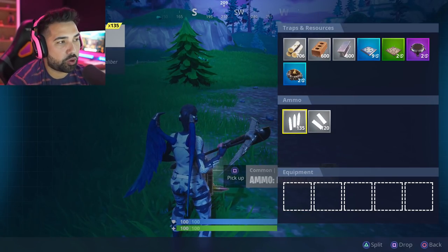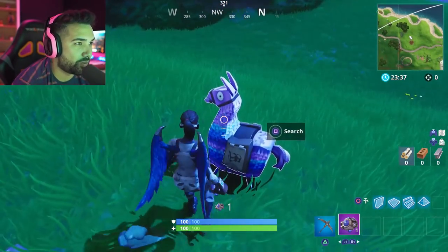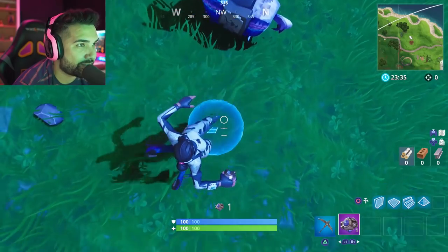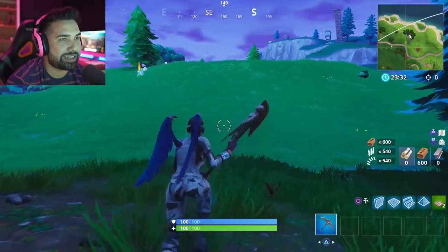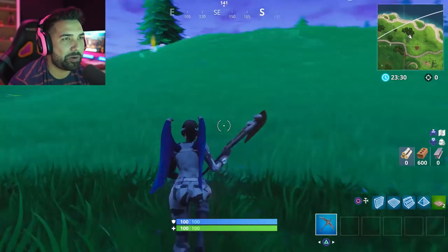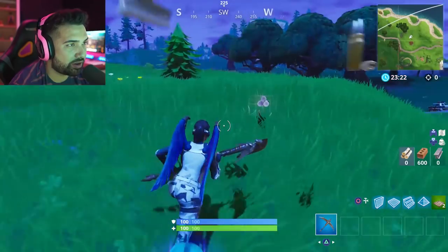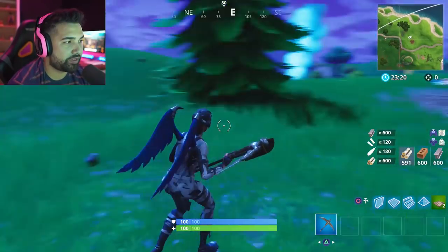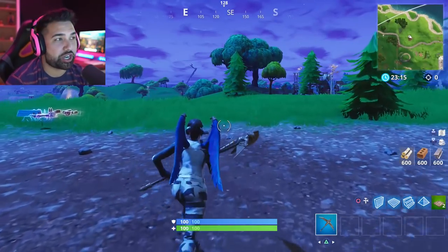I tested whether you can just throw the shockwave grenade at the llama without your body being there — it doesn't work. Your body has to be right there with it. 600 materials — we just confirmed something important about how this glitch works.